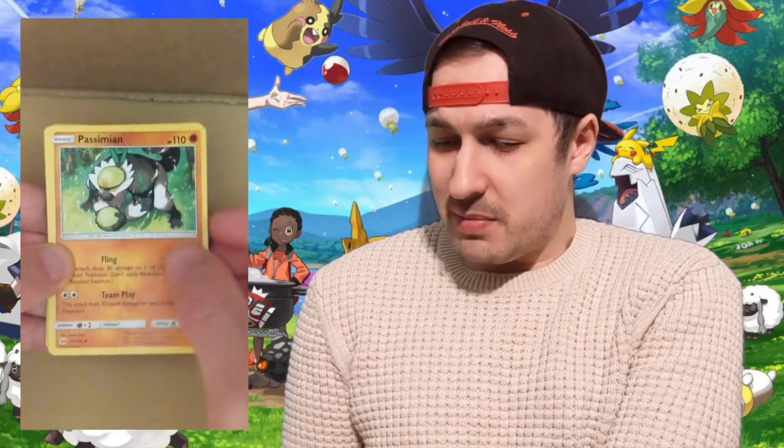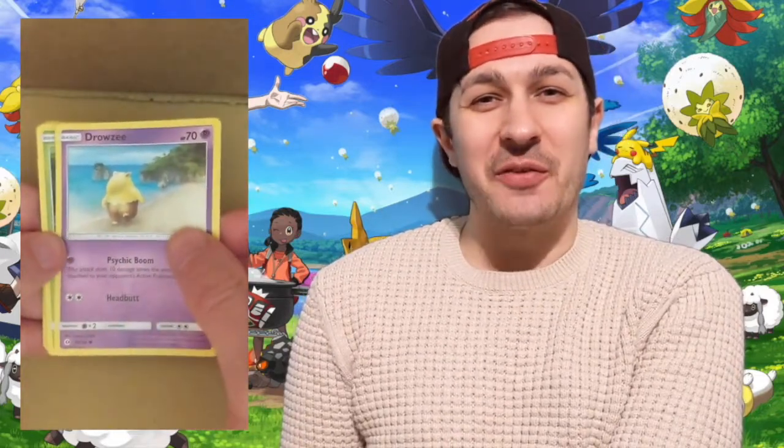Let's open the second pack. Burn off the code card. Water Energy. Poison Barb. Team Skull Grunt — is that like the new Team Rocket Grunt? Passimian. Cutiefly. OP Drowzee — I love it, you love it. Rowlet. Alolan Grimer — OP, I love it, you love it. OP Spinarak — I love it, you love it. The reverse is an OP Eevee — I love it, you love it. And in the back — it's not a holo. It's an Incineroar Rare. Okay, not too bad for the first tin.